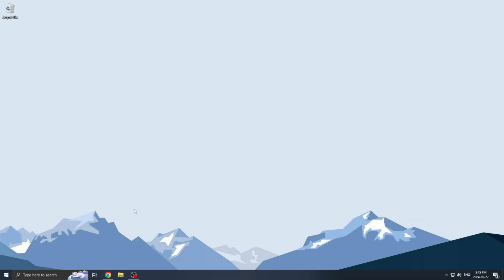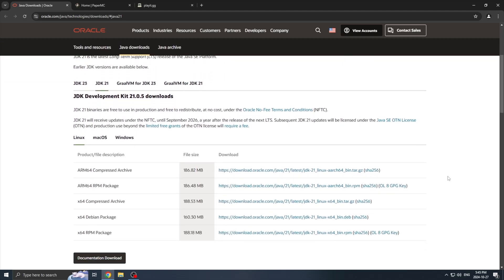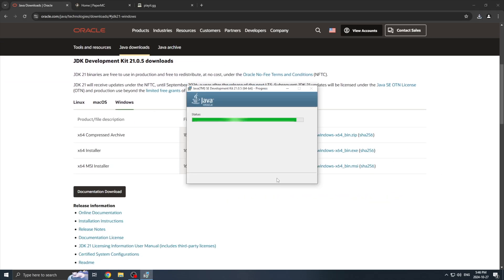But now that we have the PC in place, let's get into setting this up. So now that we are in Windows, we are going to first install Java because this is a requirement, or else our server will simply not start up. I'll leave a link in the description below and you're going to simply download it and go through the setup process.